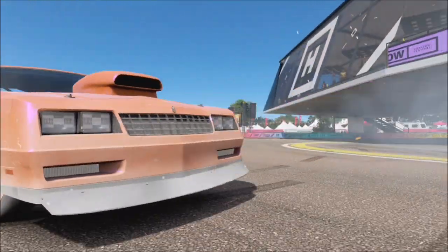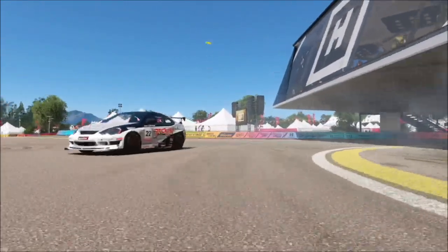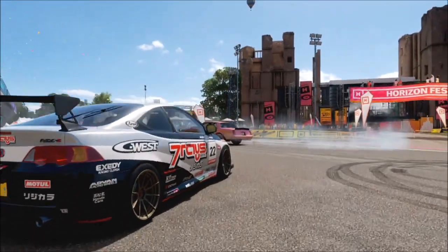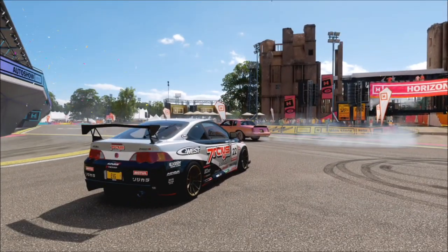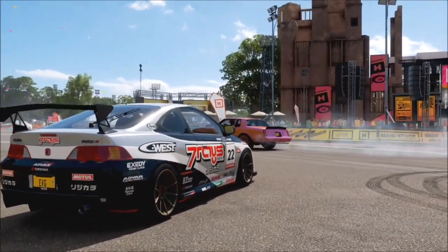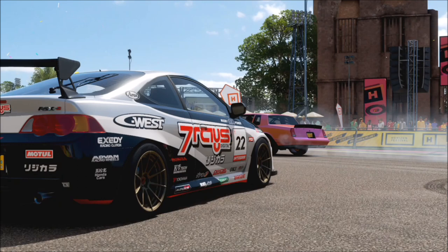As soon as you've lined up your shot, all you want to do is take the photo. Providing that both cars are in the photo frame, that is the challenge complete, and it will pop up with one tick box just saying that you've taken a photo with your car and another AI Drivatar or online player.